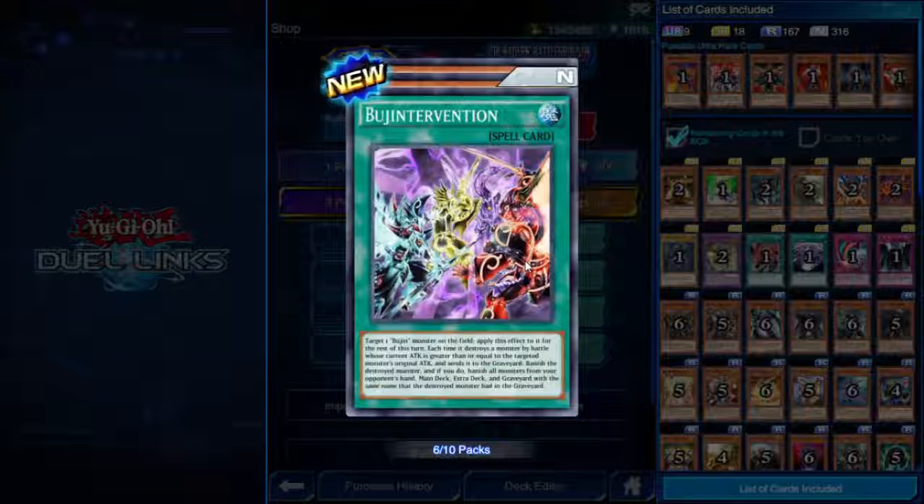Bujintervention — too much fun with the puns. Target one Bujin monster on the field; for the rest of this turn, each time it destroys a monster by battle whose current attack is greater than or equal to the targeted monster's original attack and sends it to the graveyard, banish the destroyed monster and banish all monsters from your opponent's hand, main deck, extra deck, and graveyard with the same name. That is crazy.